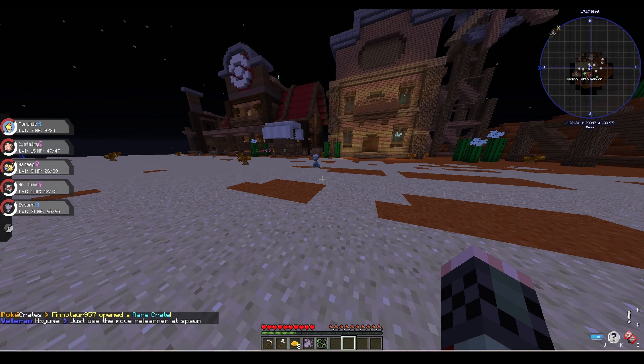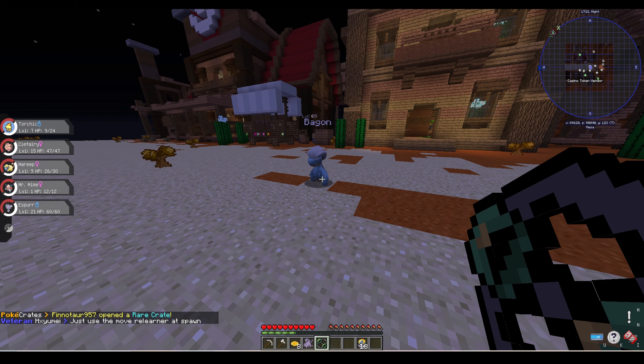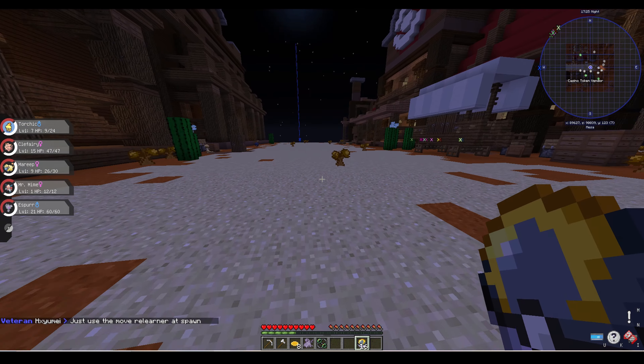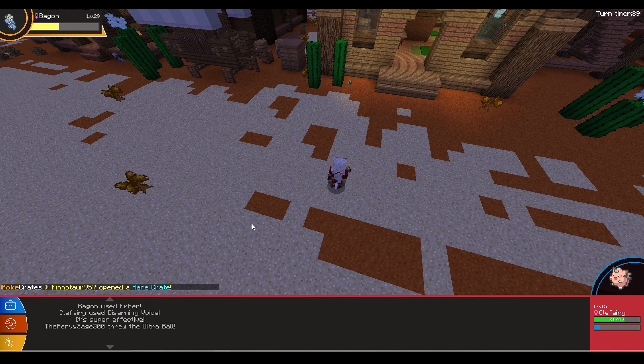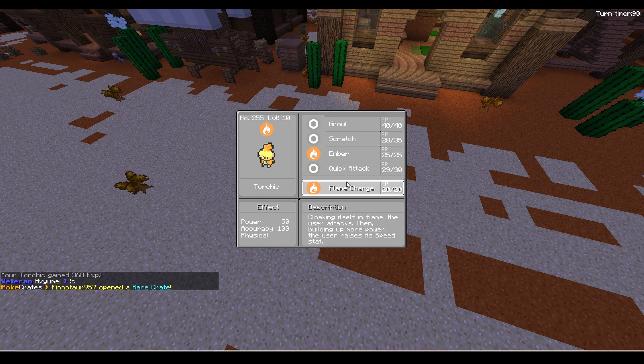As I'm leaving the Casino, I see a Bagon, and I really want to catch it as I know Salamence is really good. I threw a couple of Ultra Balls at it, then decided to just weaken it in a fight and catch it. I ended up capturing it and it's level 29, which is the highest level Pokemon I have. My starter also leveled up.